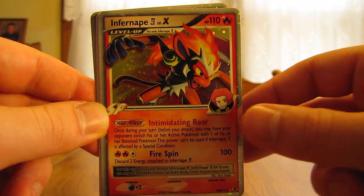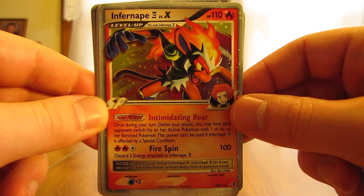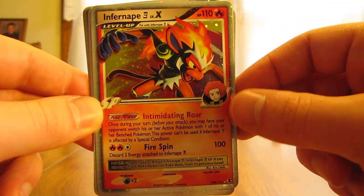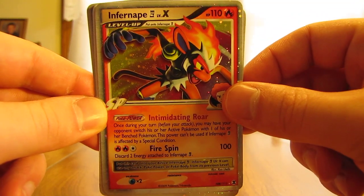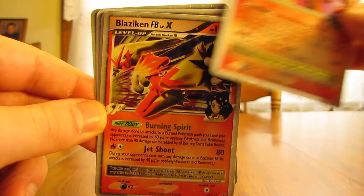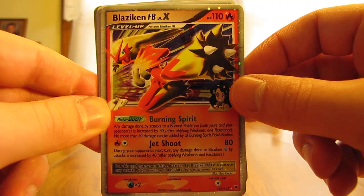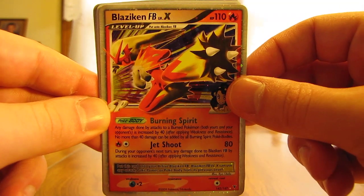Next we have Infernape 4 Level X. I like the artwork on here and Infernape looks pretty crazy like an ape like that. This is from Rising Rivals. Next is Blaziken FB Level X — sticking with the starter Pokémon, Fire Type. This is from Supreme Victors.